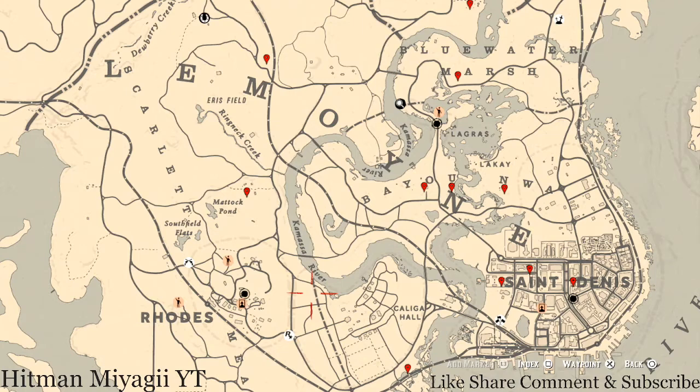The cycles for today, Tuesday June 8th, once again are: Family Heirloom Cycle 2, All Lost Jewelry Cycle 2, Coin Cycle 3, Arrowhead Cycle 6, Wildflower Cycle 3, Antique Alcohol Bottle Cycle 3, All Tarot Card Cycle 1, Bird Egg Cycle 3, and Fossil Cycle 5. Remember to check the description box below because everything will be down there — the cycles written out, a link to a video for the current cycle of fossils.